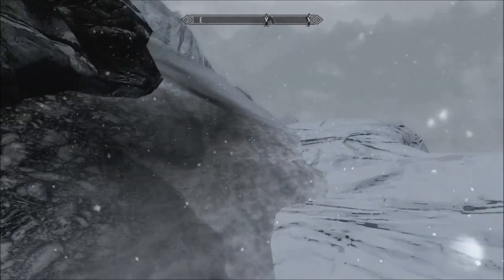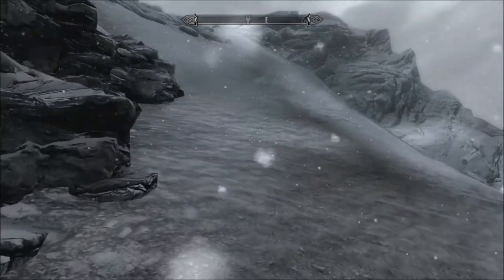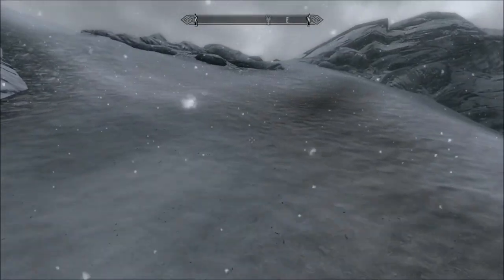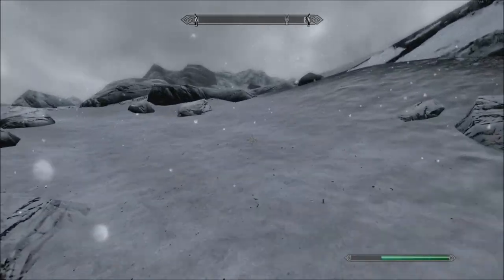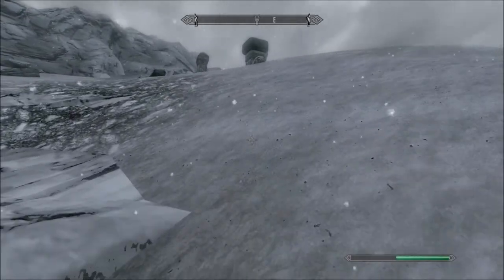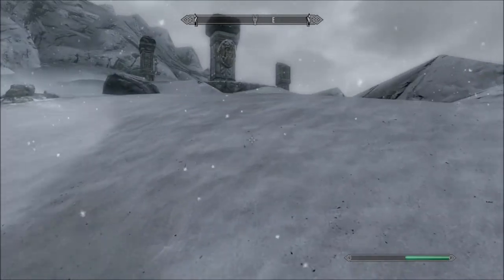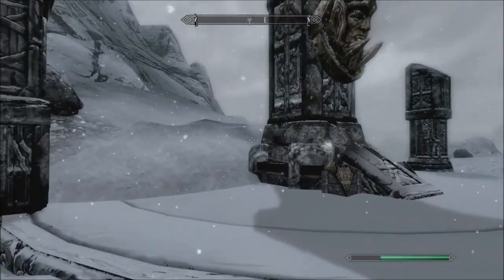When we left off, we had just finished gathering the good enchantment, but there's still some loot to pick up while we're here. Right up this little hillside here. There's a little altar with Dwemer artifacts — you can tell by the Dwemer architecture here.